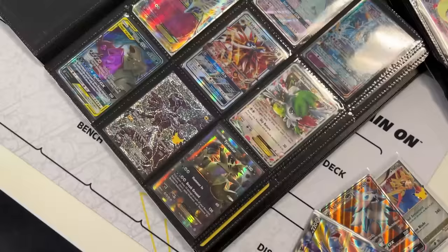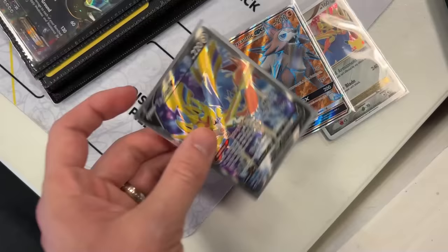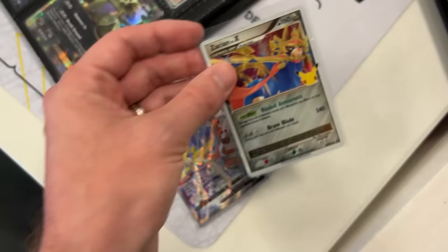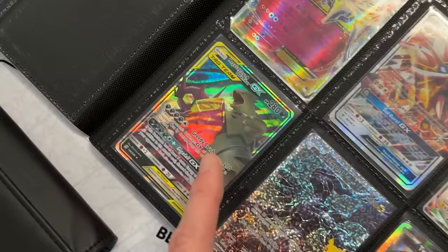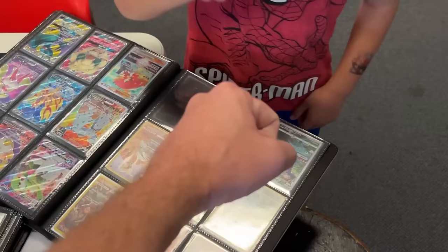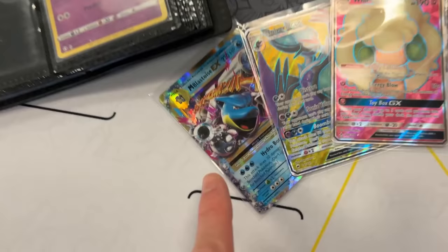We worked out a trade. You need the Zacian V full art, the Lycanroc GX full art, and the promo Zacian Level X from the Celebrations era. I would like the Mega Sableye and Tyranitar GX. So those three for that one — is that an okay deal? Yeah, all right, fist bump — boom, it's a deal!